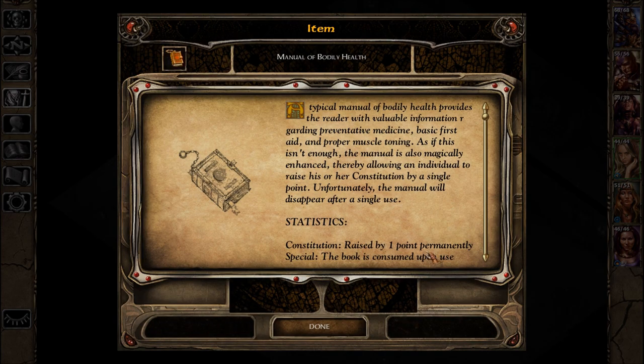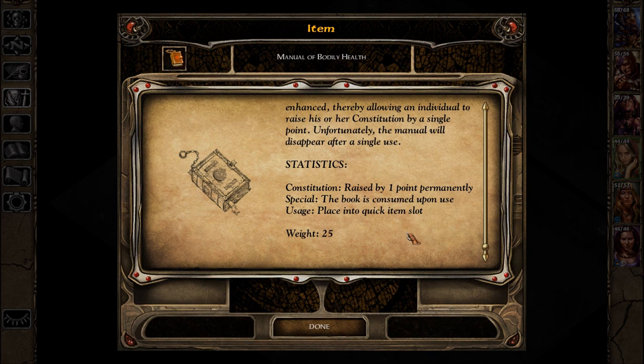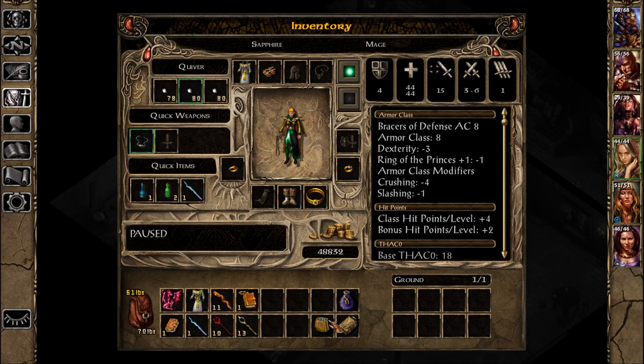Manual of Bodily Health. A typical manual of bodily health provides the reader with valuable information regarding preventative medicine, basic first aid, and proper muscle toning. The manual is also magically enhanced, thereby allowing the individual to raise his or her constitution by a single point. Unfortunately, the manual will disappear after a single use. Wow. Raised by one point permanently — Constitution. I will take that for myself.